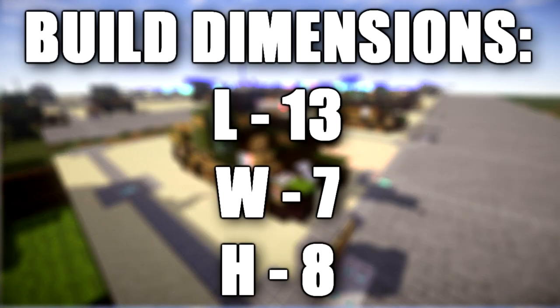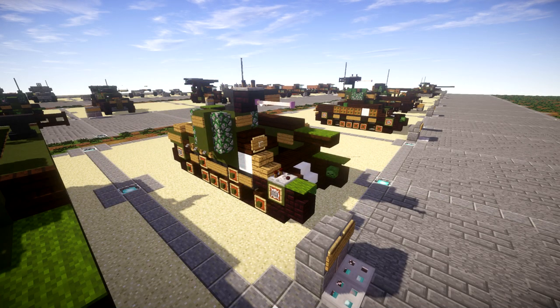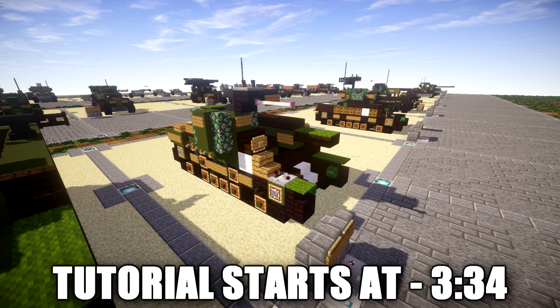The M7 Priest, known officially as the 105mm Howitzer Motor Carriage M7, was an American self-propelled artillery vehicle produced during World War 2. It was often given the official service name of '105mm self-propelled gun,' nicknamed Priest by the British Army due to the pulpit-like machine gun ring, following on the Bishop and contemporary Deacon self-propelled guns.